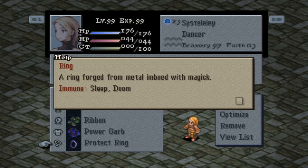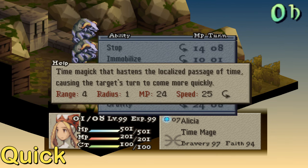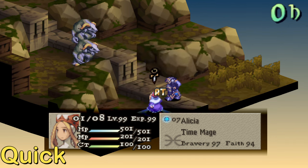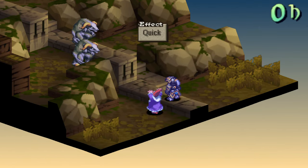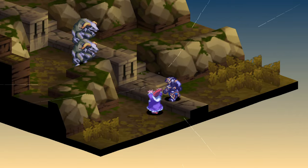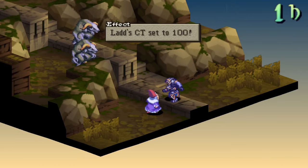Quick status will happen when a unit has 100 CT. They will immediately get their turn next unless they have a status that prevents them from taking their turn, like Stop. Things that can grant Quick are Dragon's Speed, Dispel Quick, Finale from Bard, and the reaction ability Critical Quick.